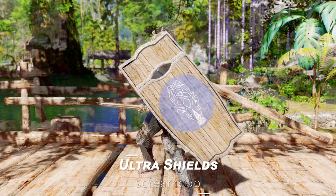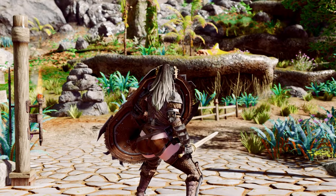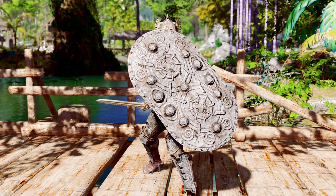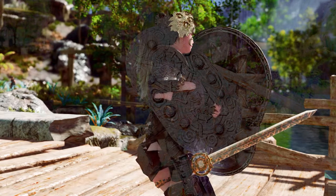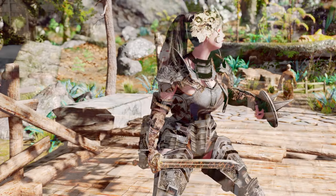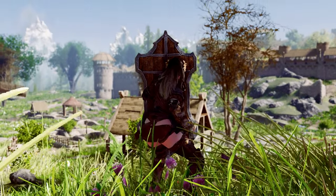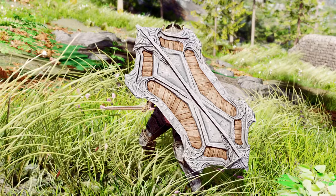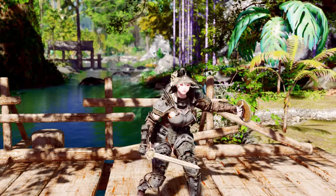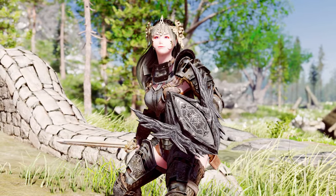Next up is Ultra Shields. This mod adds a variety of large and small shields to Skyrim. It enhances the defensive efficiency of shields and increases resistance to all elements. Large shields boost defensive efficiency by 25% and increase all elemental resistances by 15%, while small shields, though lower in defense, boast a lighter weight. These effects can be added through optional files, and if you only want to apply the appearance of the shields, you can install just the main file. If you've always wanted large or small shields, this mod will be a great choice.